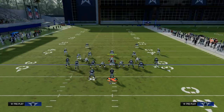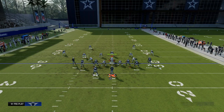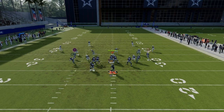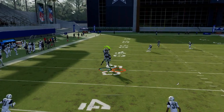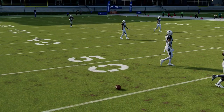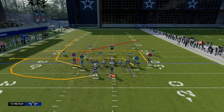The shallow cross concept is not specifically designed to attack zone or man — it's just conceptual. But if you utilize four verticals here, we can make a setup like this. You'll see the streak will pull, and then you can throw it in this little window. Obviously that's more of a seams concept rather than a shallow concept, but just something else you can do with this play.